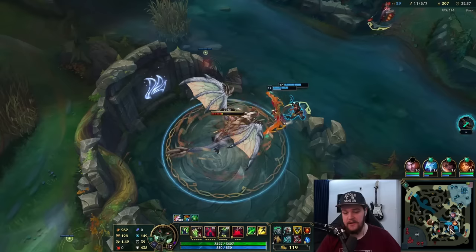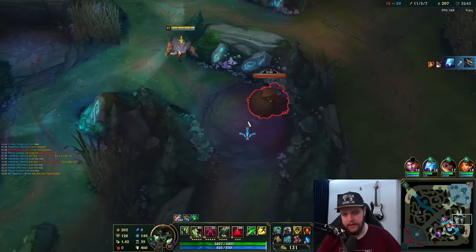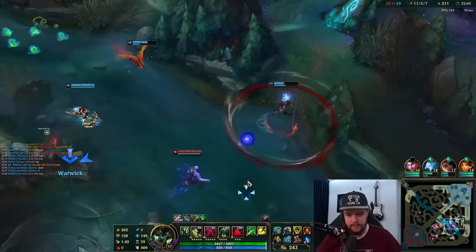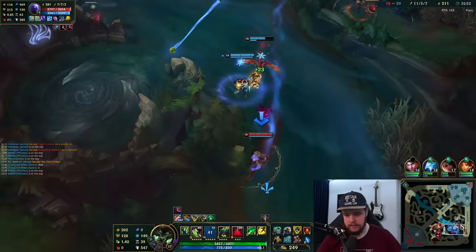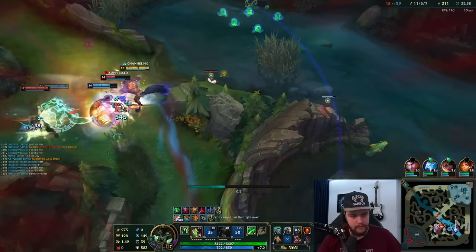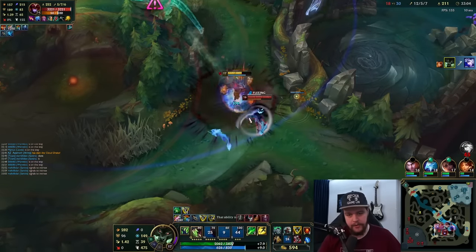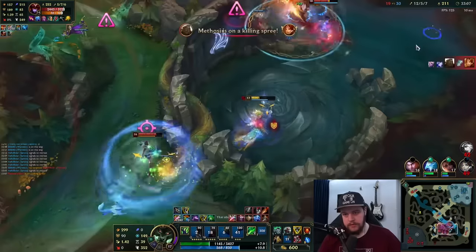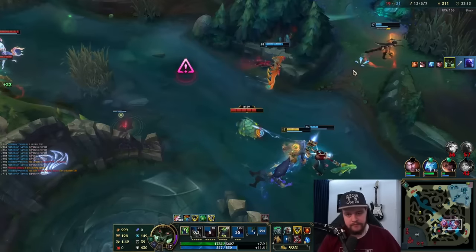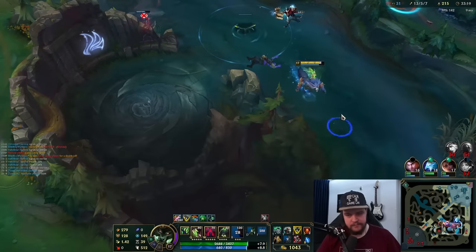Goodbye Azir potentially. I'm looking to pick up this red buff here as well. You are not in a good position there. It should be in ult range and should kill this guy — that's good. Damage reduction up — not chasing Alistar into her ultimate. I'm going to go over this way, kill Ryze, and get away from Shyvana at the same time.